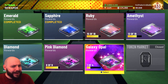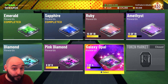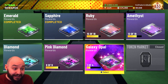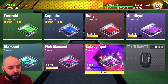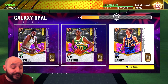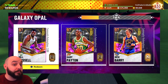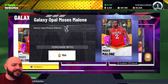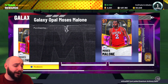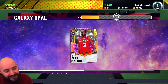What's going on guys? Today we're gonna be trying out a brand new Galaxy Opal that we've added to our no-money-spent team. We are up in the Galaxy Opal tier reward and there are three in here — the old ones and the new one we got was Galaxy Opal Moses Malone. This card was brand new to Season 5 and the more I researched it, I was like okay, I can work with this.